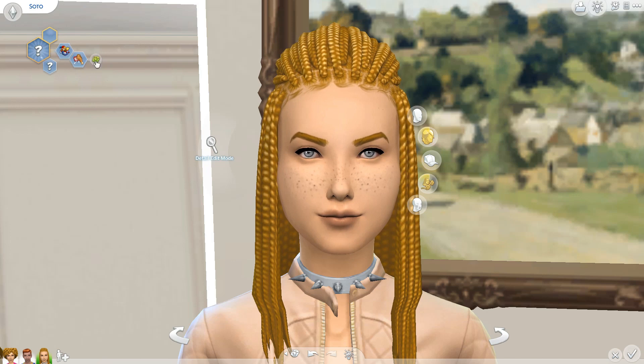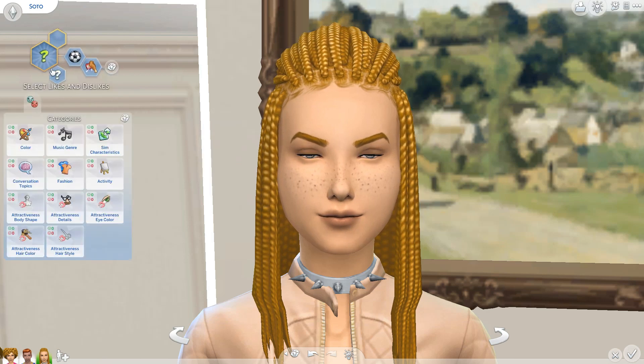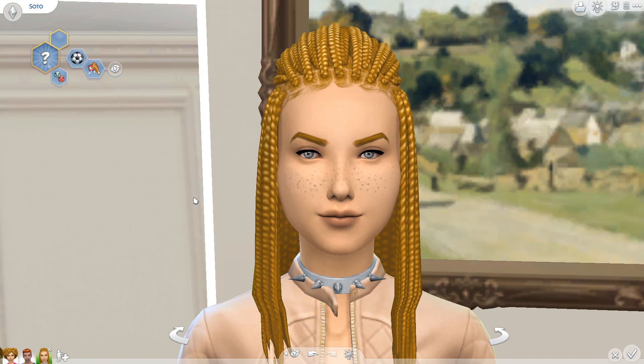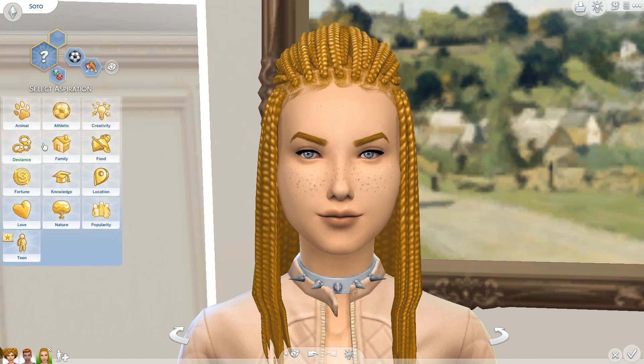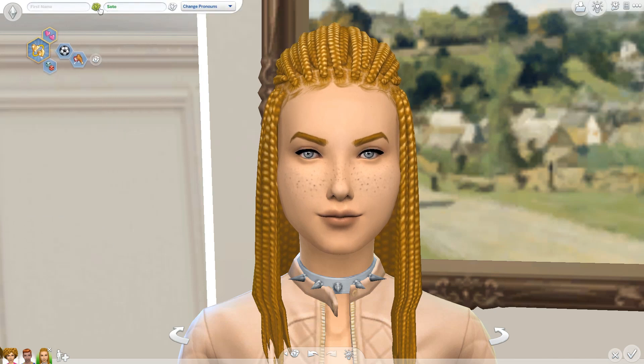The traits aren't going to be all too bad either. We have active and glutton. I'll do the likes and dislikes here quickly as well, just as a quick little overview. Then we'll also go ahead and do the aspiration while I close my eyes - okay, so we have love, and we have two to choose from: soulmate. Let's name her - this is Nevaeh! I'm gonna hop into a voiceover.